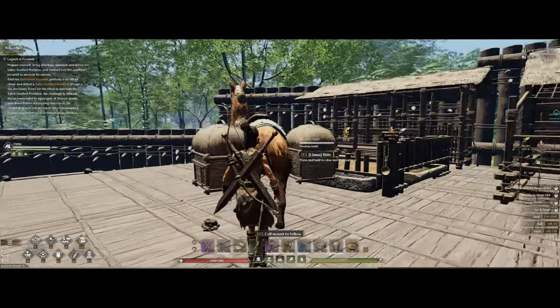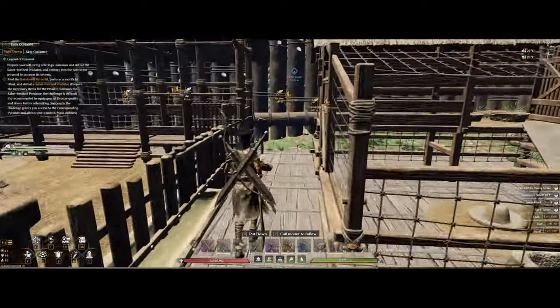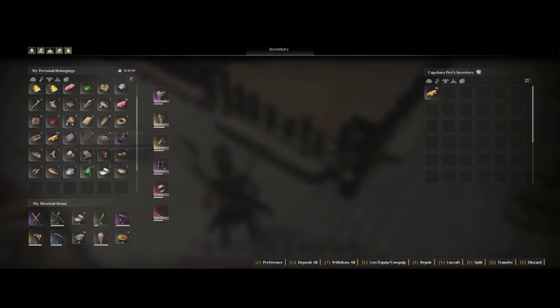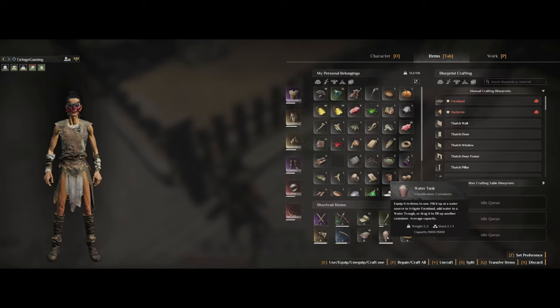The link for that will be in the description. Once you get back home with your capybara, simply move them to the capybara pen and they will start to breed. On the front of the pen you will find a feeding trough where you'll need to add any of their preferred food. To the right you will also find a water trough where you can add water to it.